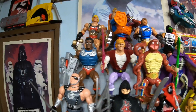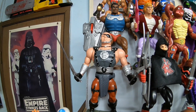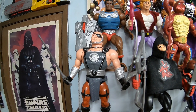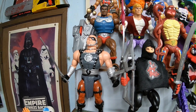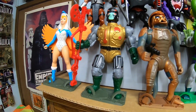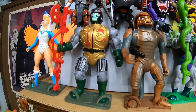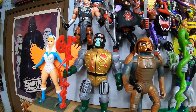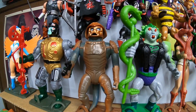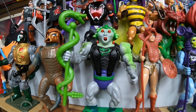Looking around more — nothing in this row, nothing in this row right here. We got Blade, one of the movie figures, so there's a potential figure that could be spoiled in Origins at some point — haven't gotten a spoiler for it yet. Going down, we've got Blast Attack — haven't heard anything about Blast Attack in Origins. We've got Saurod, another movie figure — I don't believe that one has been shown, and none of the movie figures have been shown. And then we've got Snake Face.